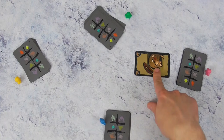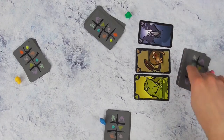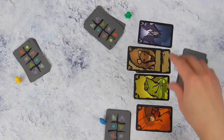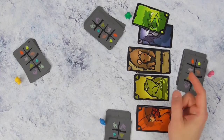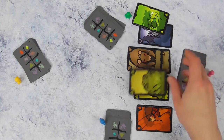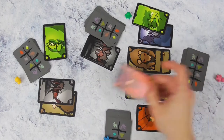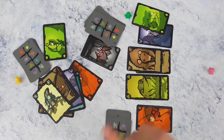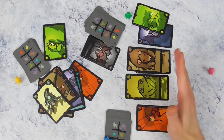Wanneer jij een foute gok maakt, of de speler na je heeft het goed geraden dat jij hem hebt bedrogen, dan moet je een kaart voor je openleggen. Je gaat kaarten blijven verzamelen en je legt het best per diersoort. Totdat je een kwartet hebt. Wanneer één speler een kwartet van eenzelfde diersoort heeft, is het spel afgelopen en heeft die ene speler verloren. Als er één speler is waarvan alle kaarten zijn opgeraakt maar die nog altijd geen kwartet heeft en je moet beginnen zonder kaarten, dan ben je ook verloren. Speel je met twee spelers, dan moet je vijf van dezelfde soort verzamelen om geëlimineerd te worden.